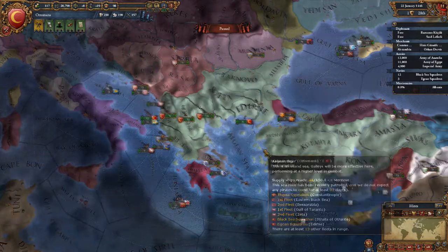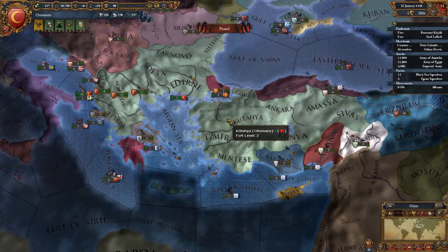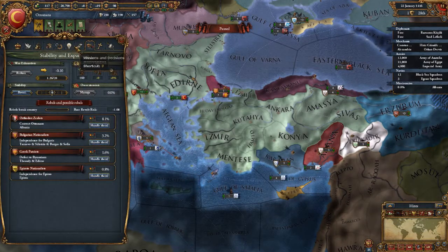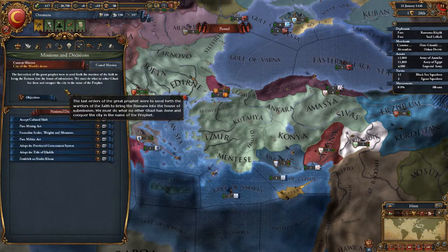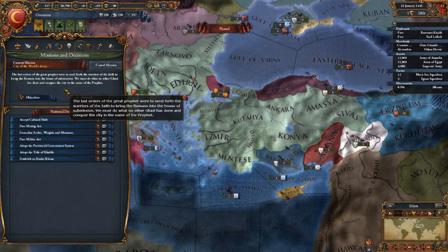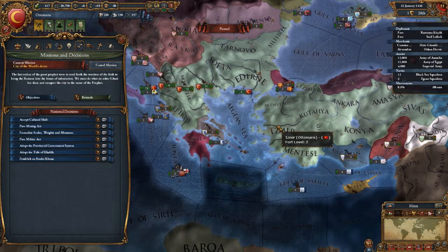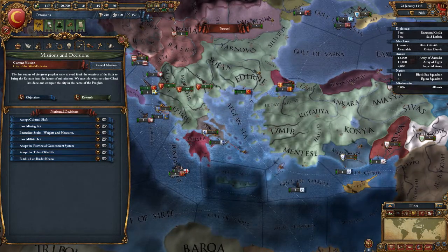All right, so what do we have going on right now? Our mission right now is to get the Byzantines — take out the Byzantines. So what I think I'm going to do is go ahead and set up for that.